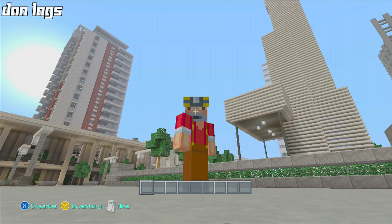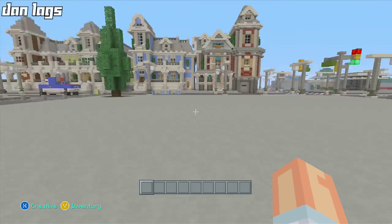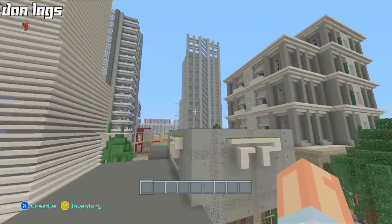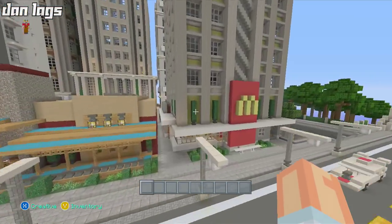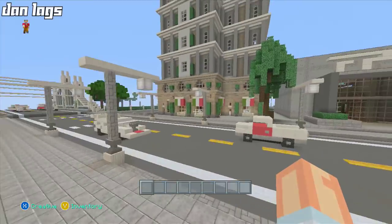Hey guys, it's Dan Laggs and welcome back to episode 219 of Constructing Los Dangeles. We are back on the city today, ready to continue making progress. Last episode we were working on the McDonald's building — I actually finished the interior, added the restaurant part of this building.